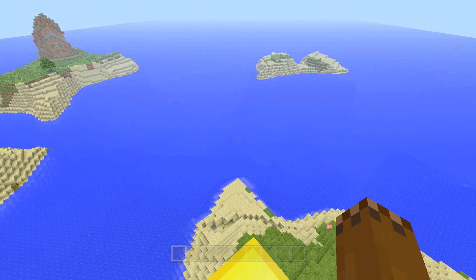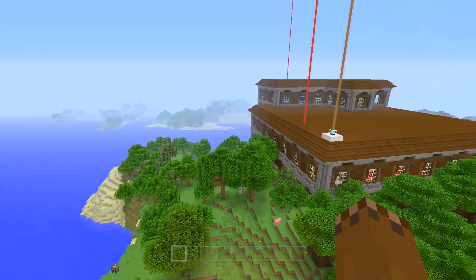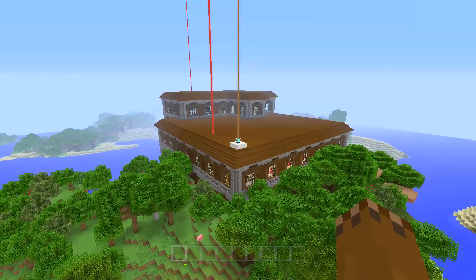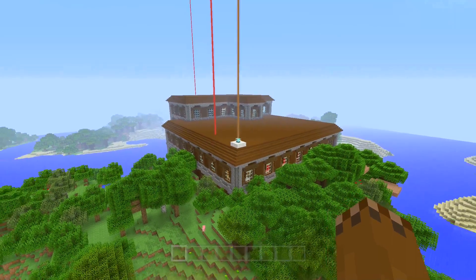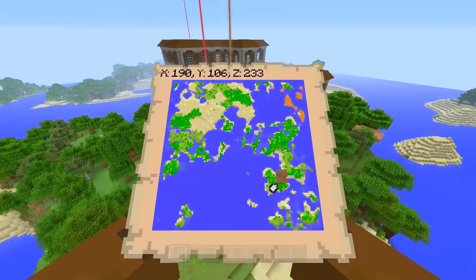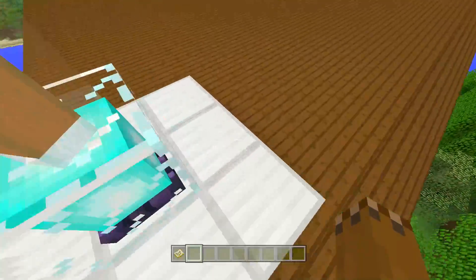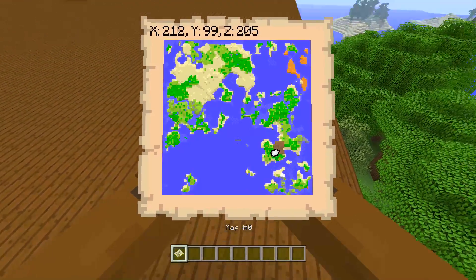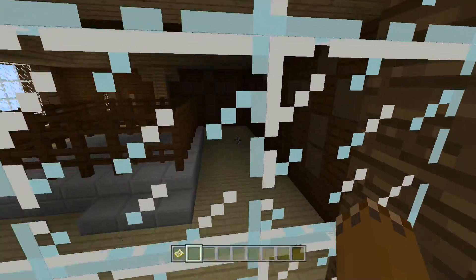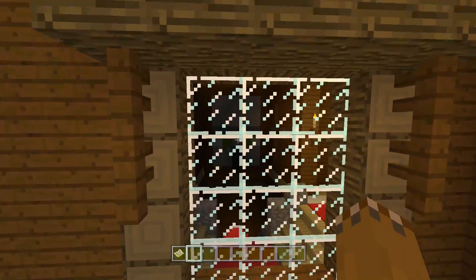Right as we spawn in, there's actually tons of stuff right at spawn. The first thing you probably noticed is the Woodland Mansion. Let's go ahead and show you guys on the map right here — here's the one and only Woodland Mansion on the world, right next to spawn. So you can go right into this thing right away, which is very helpful if you want to go ahead and explore it really early game.